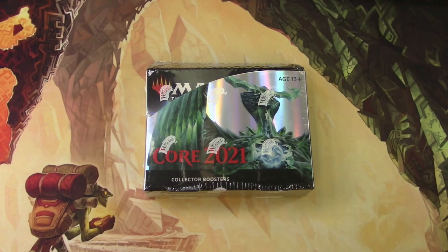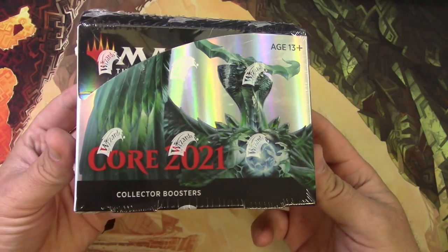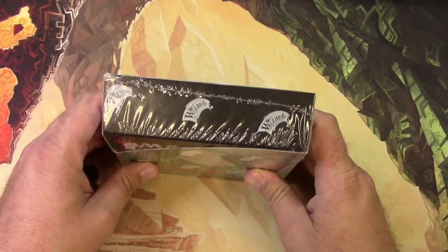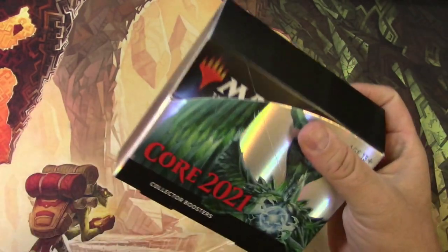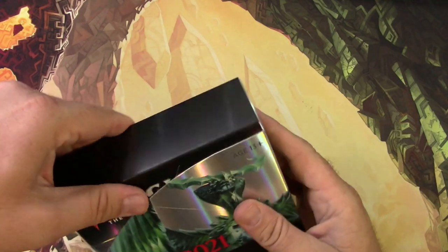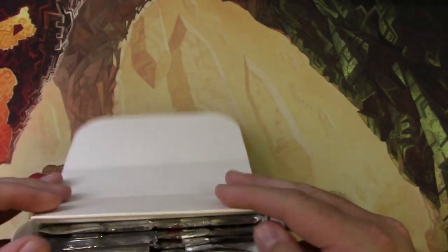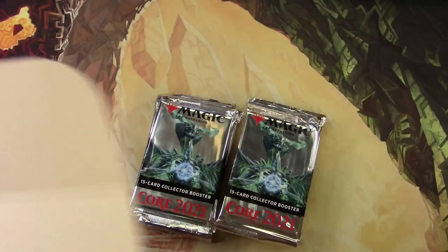Welcome back ladies and germs, Tragic here to do some more pack openings. I got another box of 2021 Collector Boosters. Let's get into it — just in time for Double Masters to almost be out, and then it'll be Zendikar again. Core 2021 is just a flash in the pan at this point, so better open this up while it's still semi-hot.